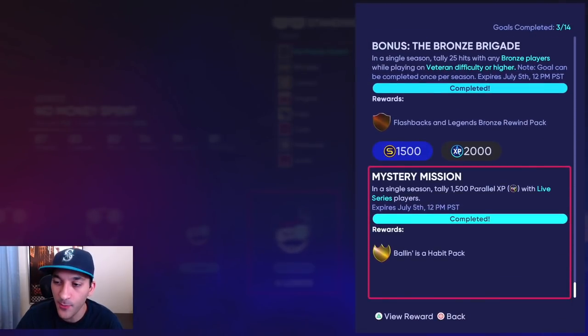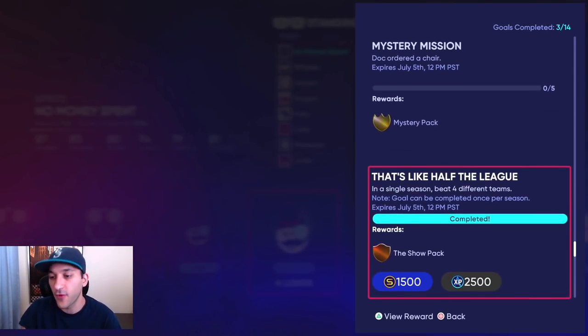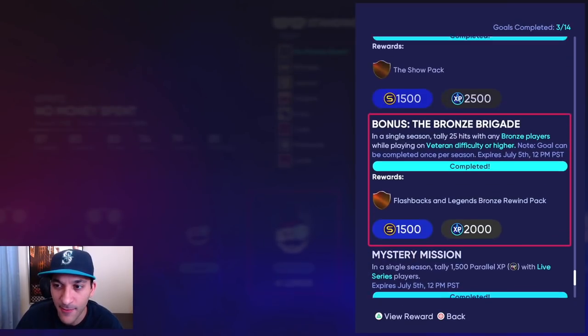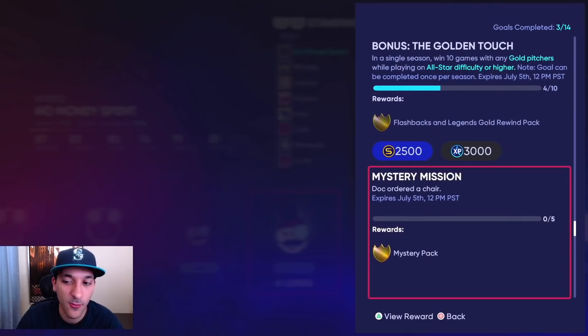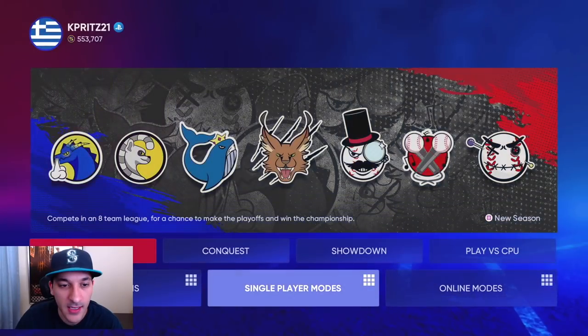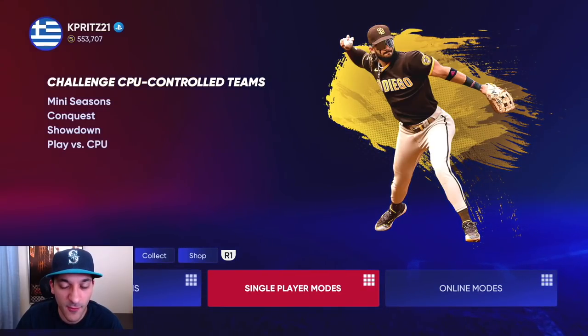We've also started mini seasons and got some progress there. We'll probably finish that off Monday — I'd rather do events first. There's also a mystery mission for live series players parallel XP that gets you a ball and a pack; it requires five strikeouts with Roy Halladay, something we'll end up doing. We got some extra XP just from that mini season progress.